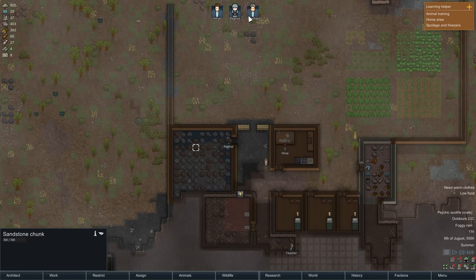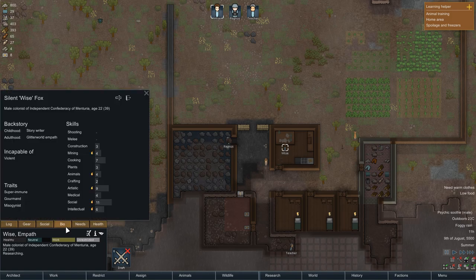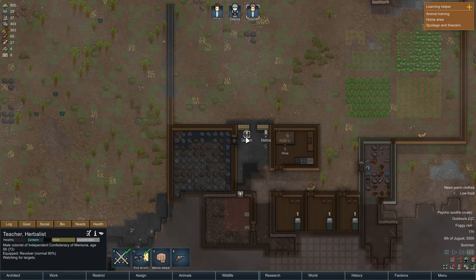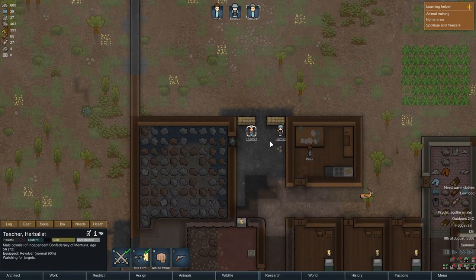We're going to position our guys. We got one chicken — chicken Fox. Fox doesn't like violence, so he is going to go and keep researching through the whole attack. And we got two guys who can barely shoot, but we're going to make them shoot.